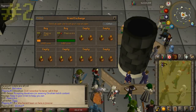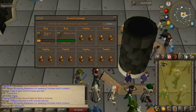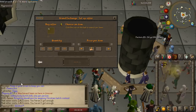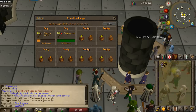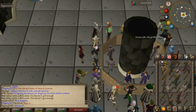Coming in at number two is a really interesting method with very little requirement — though having 42 construction makes it much easier. You could use someone else's house, but I'd recommend getting 42 construction to keep it simple. What we're doing is converting elemental staves into different alignments. On the Grand Exchange, the staff of water is worth around 1700 GP, while other elemental staves are only worth around 1000 to 1150 GP. The only one I wouldn't buy currently is the staff of air. We'll grab staffs of earth and staffs of fire to convert.